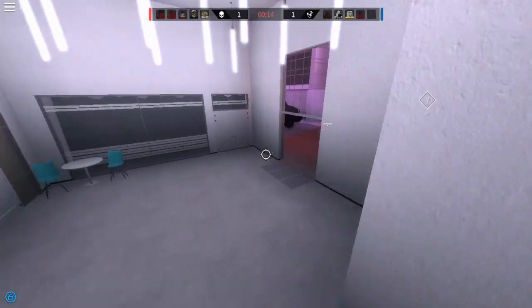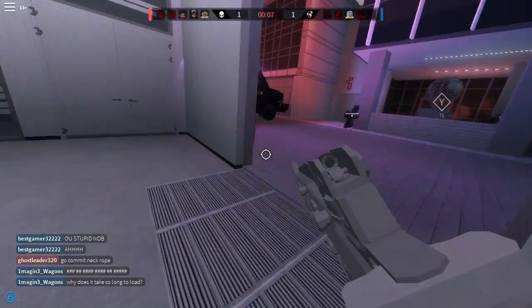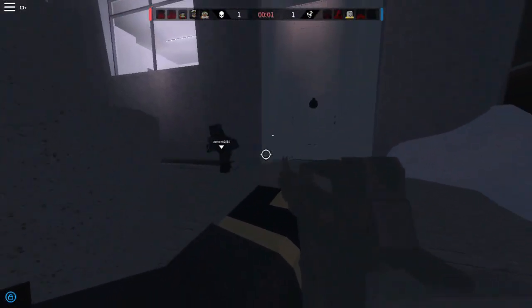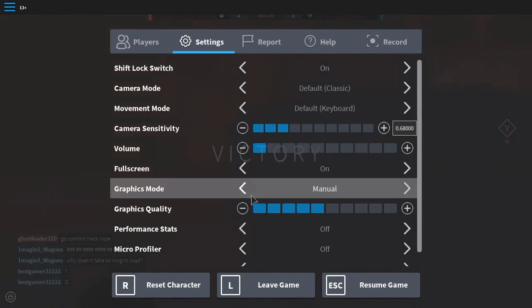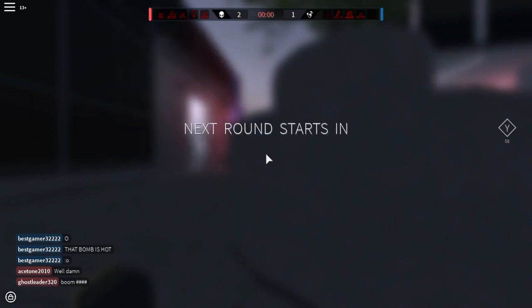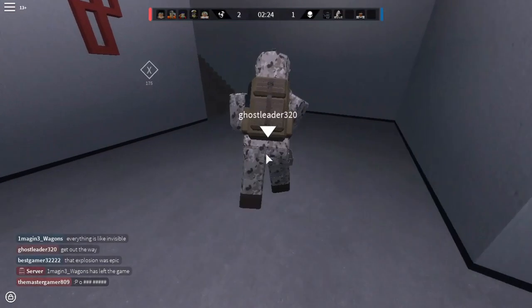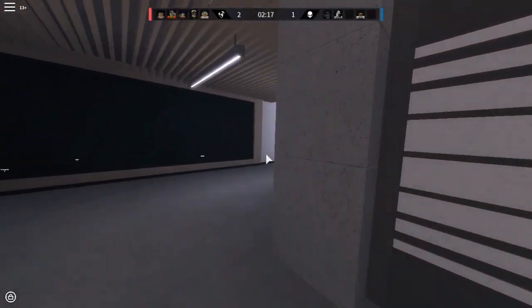There goes one — you see they have the same skin as me, the black one. And there it goes, it just blew up. Basically there are two different skins: the terrorists have a black ski mask and black clothing, and the counter-terrorists have a camel desert camo look. But the game is glitched and shows the enemy team with the same gear as you, which is weird.